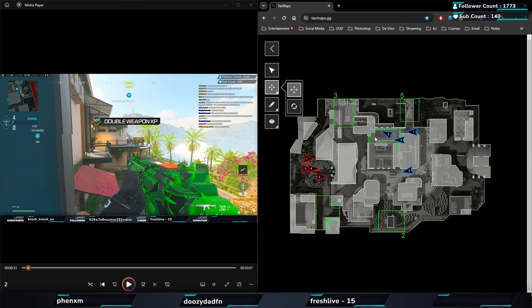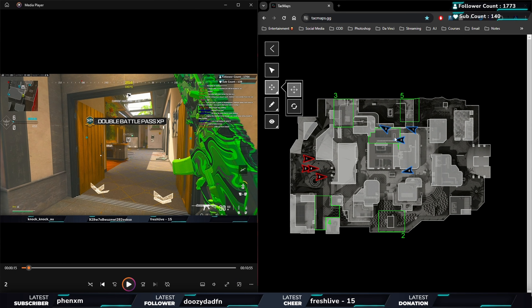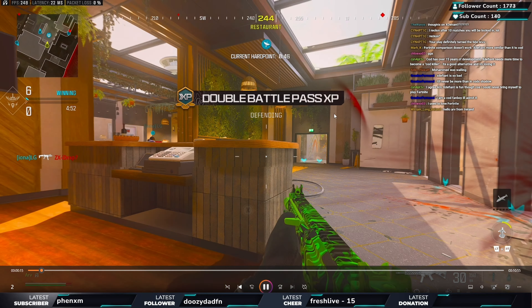That backing away wasn't by accident - it was part of a plan. I saw my teammate push through and pick up the right, but I didn't realize it at the time, so I covered the right again, making sure we're covering all angles. My teammate now has the right, so I back away. Nobody's anywhere on my side, so my immediate thought was that they're probably sending three people through the middle to flood my teammate number four.